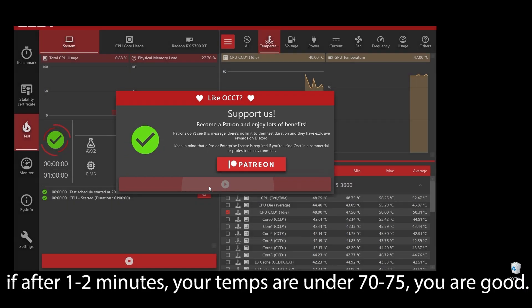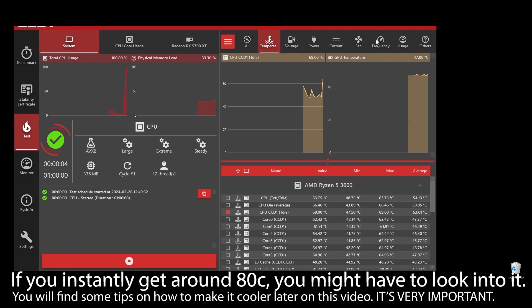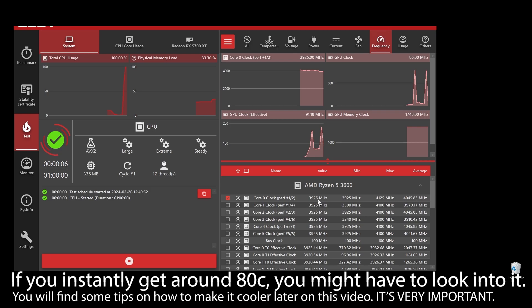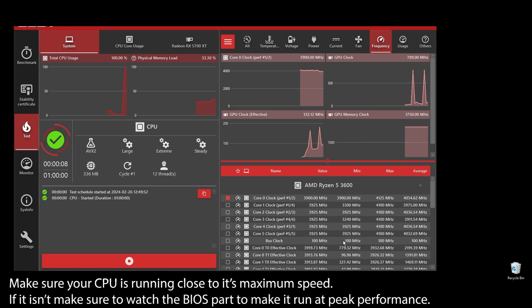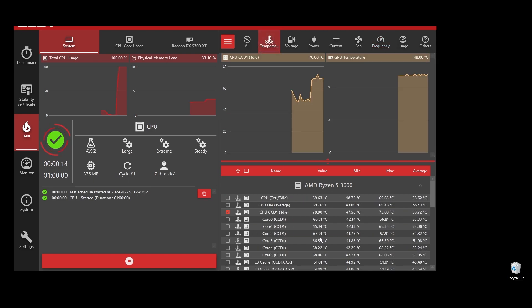But if you see any instant spikes to over 80s or close to 90s, you will have to check what's going on and fix it as soon as possible. If your CPU is overheating, you can never play at maximum FPS on Yakuza — it will always be underperforming because it automatically lowers the clock speed to try to reduce temperatures.